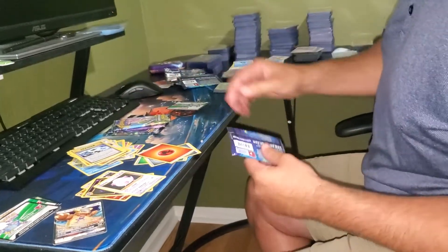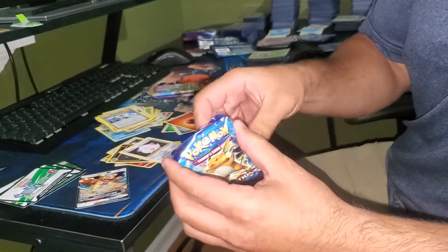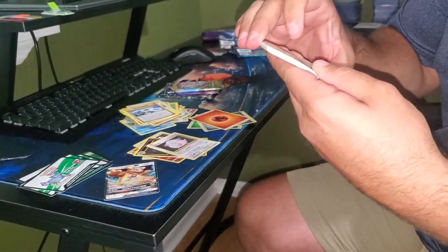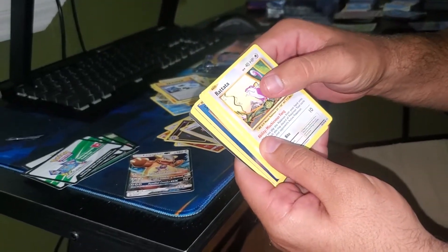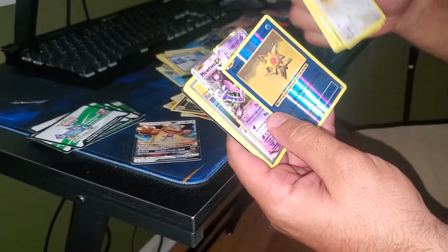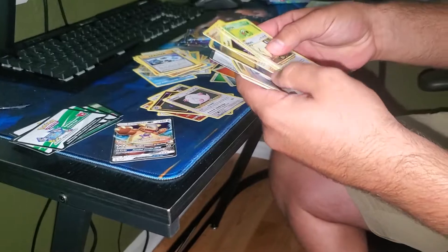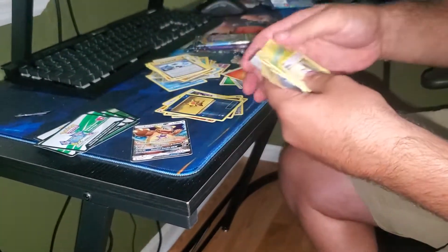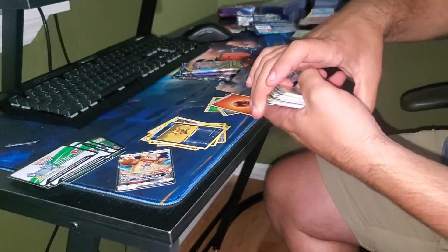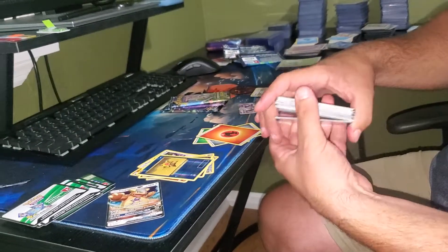I think I'm going to start with the Evolutions pack for me. Let's see. Could we be starting with some fire? I would say yes — I see a nice holographic on the side. A Mewtwo EX! And Starmie. Let's say we're tied — how about that?